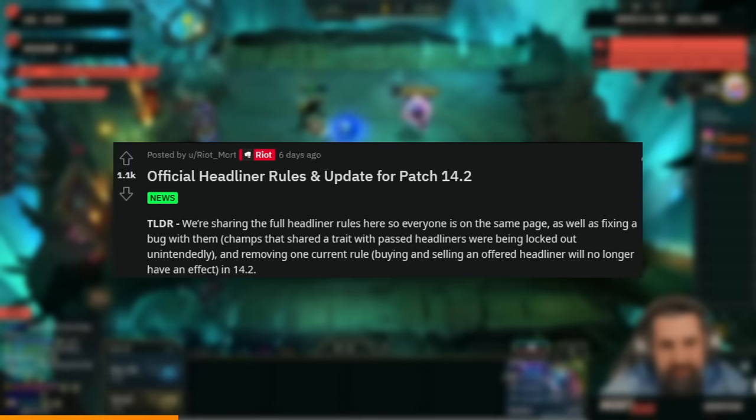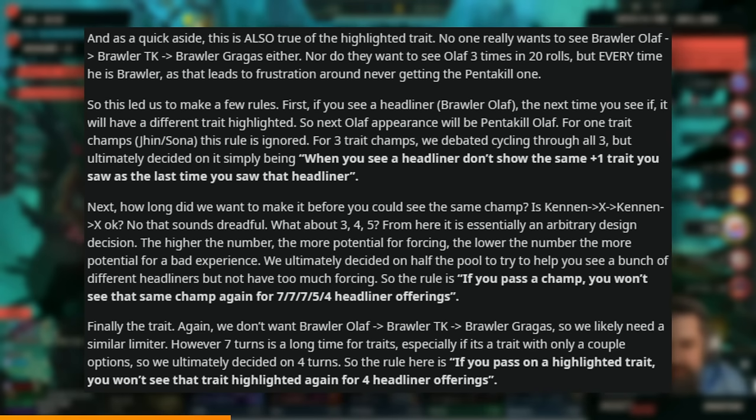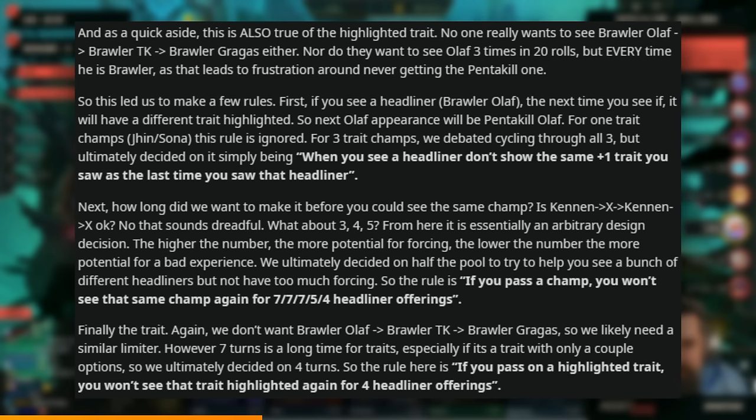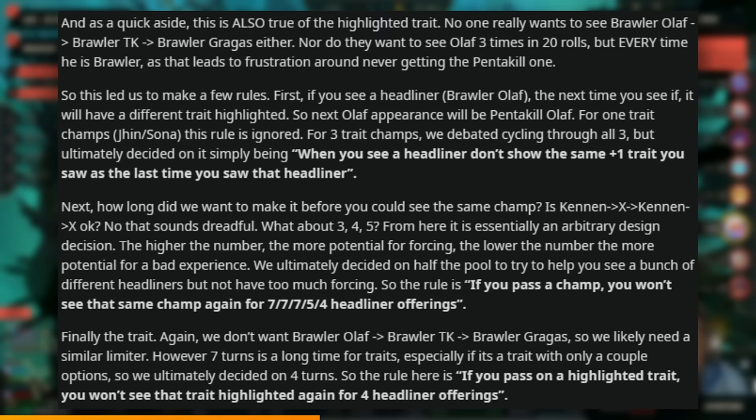An update here — I just saw a Mort post that adds more clarity on this trick. There are a couple of things I wasn't aware of that people generally aren't aware of either. This is how it works before patch 14.2 versus after patch 14.2. If you're watching this video after patch 14.2, there's one more rule: if you have a headliner with a plus-one trait and you skip it, you can't see another headliner with that exact plus-one trait for four shops. For example, if you skip a Lux Dazzler, you can get a Bard Jazz headliner, but you can't get a Bard Dazzler in the next four shops. The trick I'll explain shortly is only relevant for patch 14.1, so if you're past that patch you can skip it.